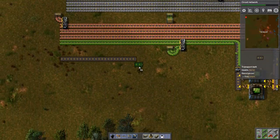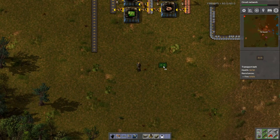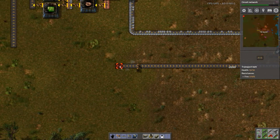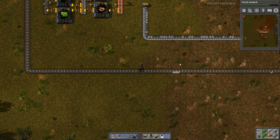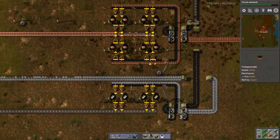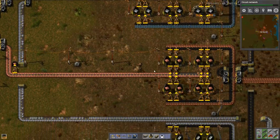I'm going to need all my transport belt. There's my steel line, there it is. There we go. So we have steel, we have copper, we have iron. Our iron is no longer saturated, but we also don't have full steel production up and running.